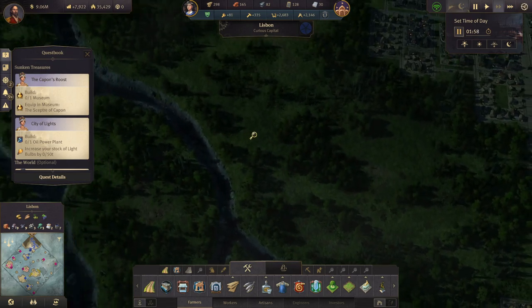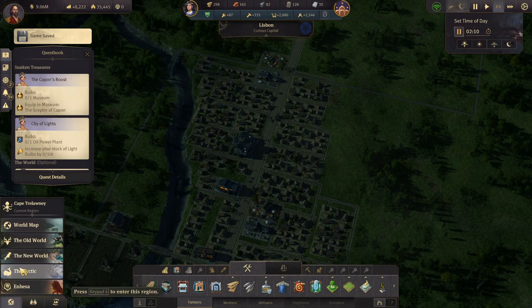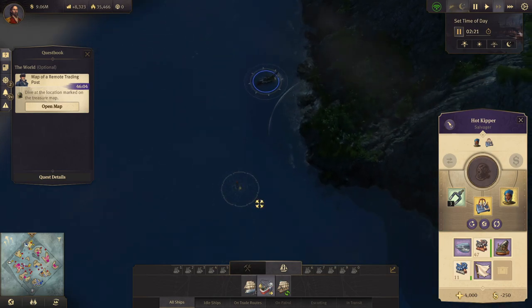We'll come out this way and build farmers up along here. That's a few more farmers. Let's head back to the New World and see if our ship has arrived — it has.